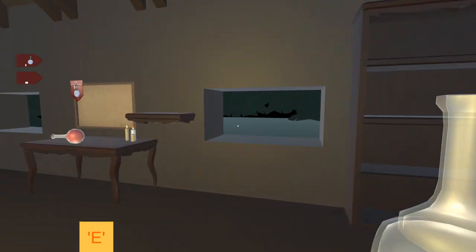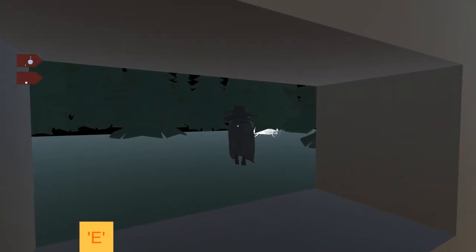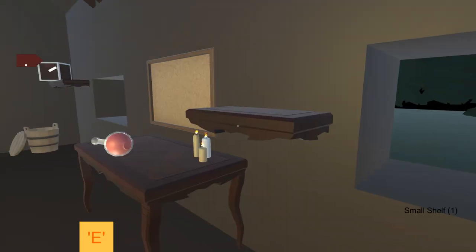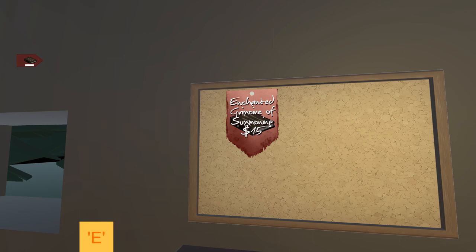Maybe if I just put this over here — what if I just give him the flask? No, he doesn't want just a flask. Okay, he's gonna disappear now — watch this, he's quick as hell.